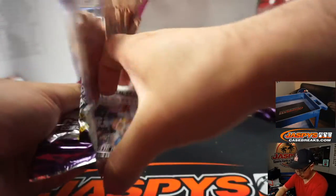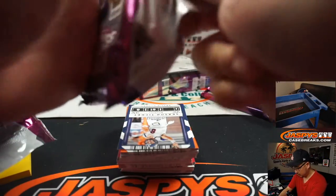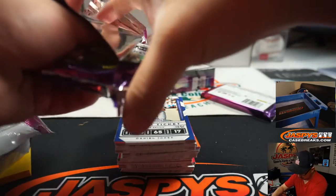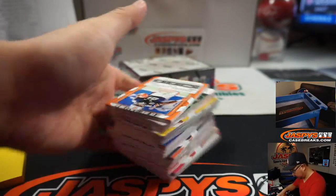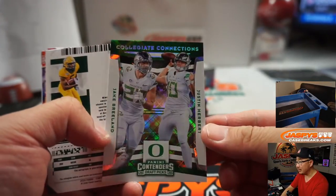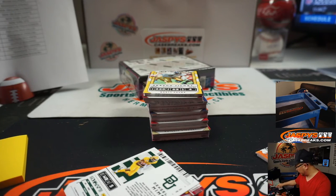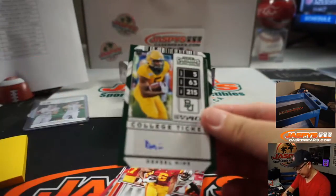Box two. We've got Collegiate Connections — Jake Breeland and Justin Herbert. It'll be a randomizer between Breeland and Herbert. And we've got Denzel Mims.